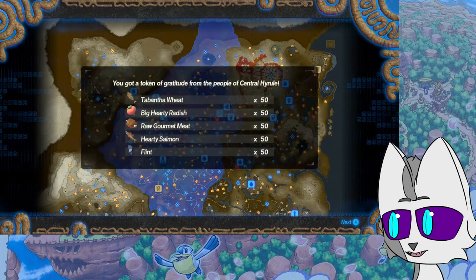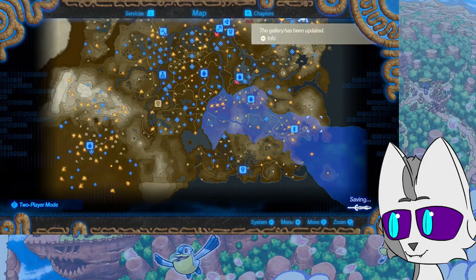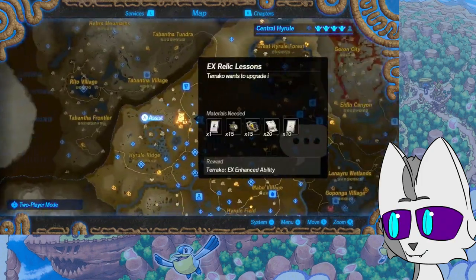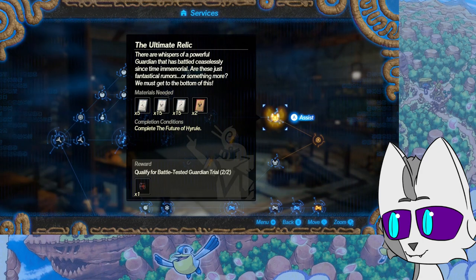So this is Terraco's Training — the X enhanced ability, relic lessons. Terraco wants to upgrade itself. That reminds me — it's you! Completely forgot that we were also going to finish this off too. There are whispers of a powerful guardian that has battled ceaselessly since time immemorial. Are these just fantastical rumors or something more? We must get to the bottom of this! In-credits in video games — I like that some titles make the in-credits a minigame, or at least something with personality.